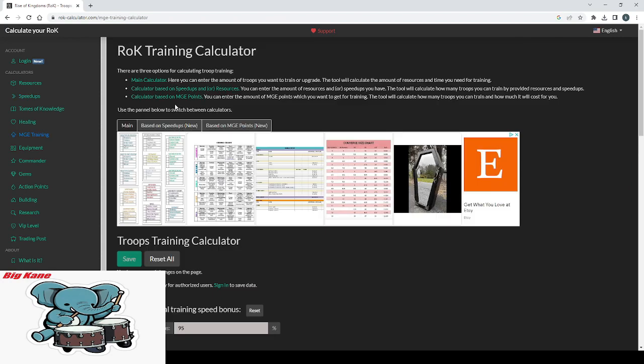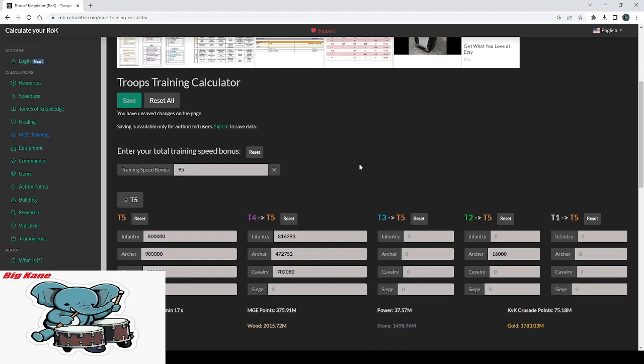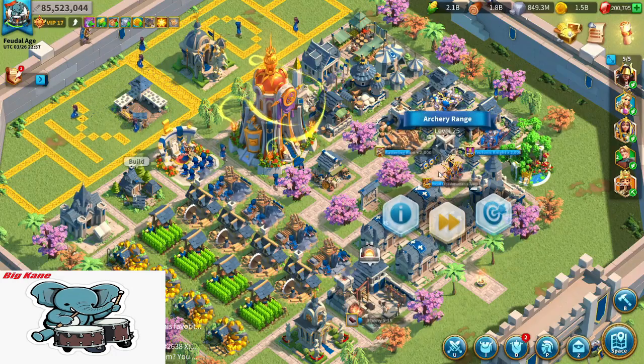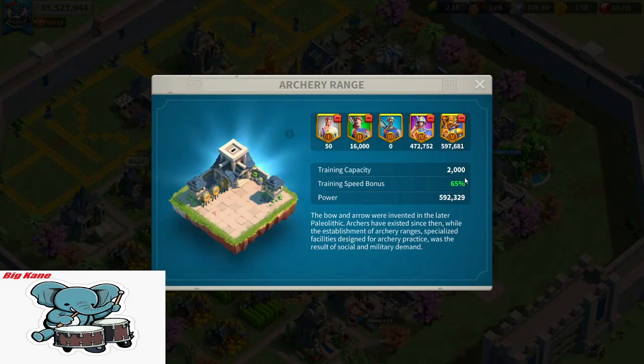The next thing you're going to do, after inputting all of your speed-ups into the calculator, is go to MGE Training and enter your total training speed bonus. You can find your training speed by clicking on the Information tab on your training building.